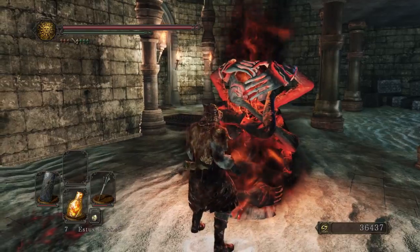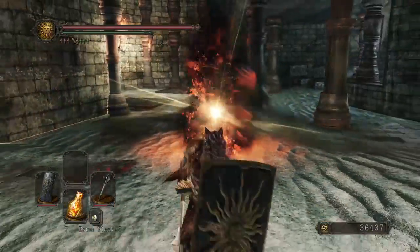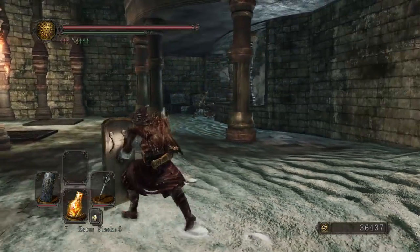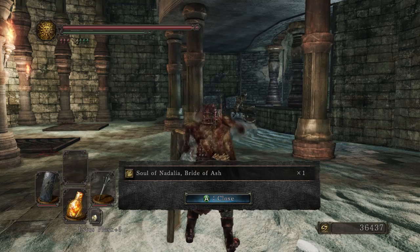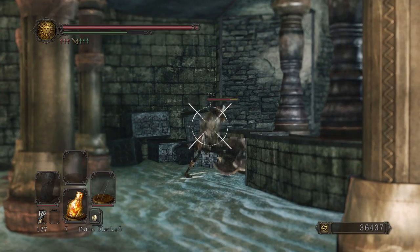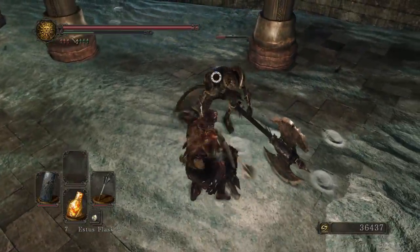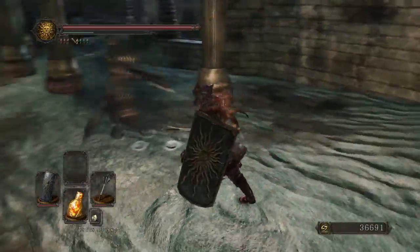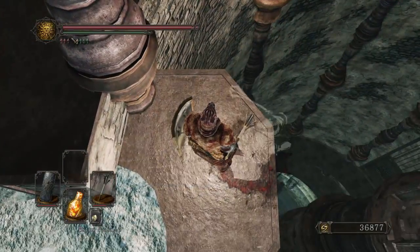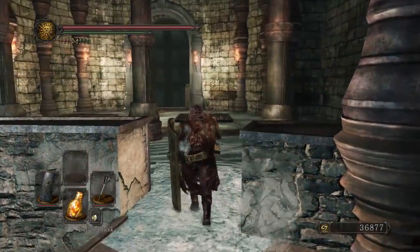Use the smelter wedge - so is that how you do it? You just examine them and then you can ashify them? Is that really all you have to do? I got the soul of Nadalia, Bride of Ash. What the hell! So can I go kill that other one? I should probably go back and kill it. If that's all I had to do and I didn't do that, I'm really dumb. I'll try to find the next bonfire and then warp back.